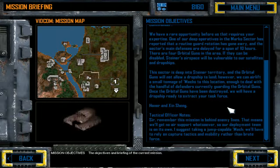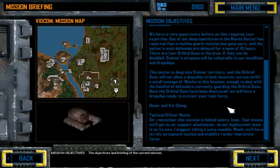This sector is deep in the designer territory and the orbital guns will not allow a dropship to land. However, we can airlift a small tonnage of mechs to this location — enough to deal with the handful of defenders currently guarding the orbital guns. Once the orbital guns have been destroyed, we will have a dropship ready to extract your task force.